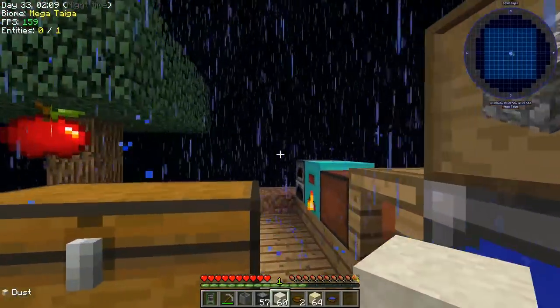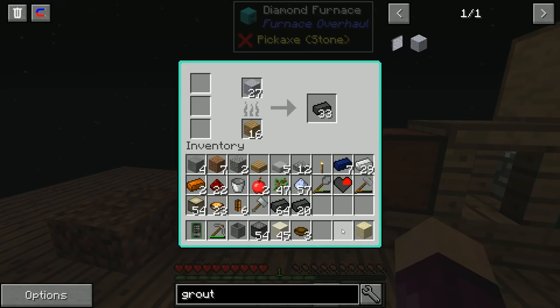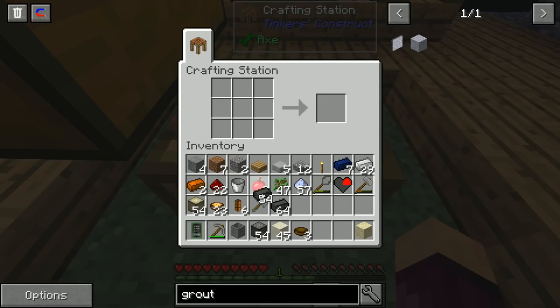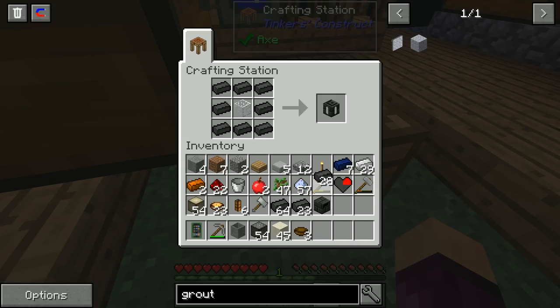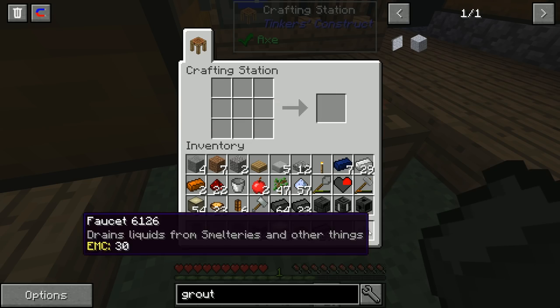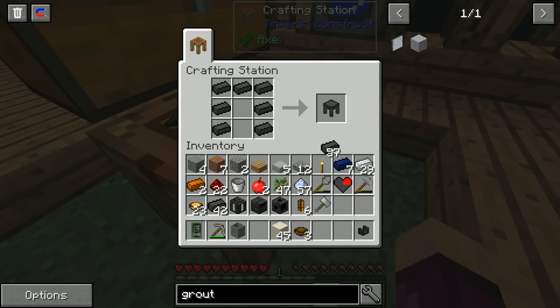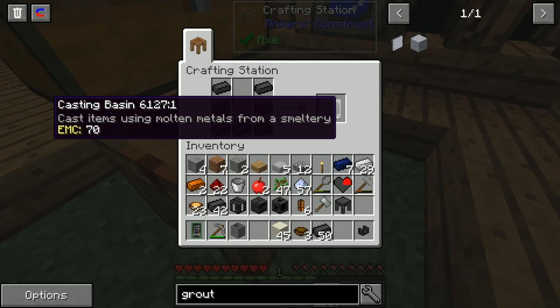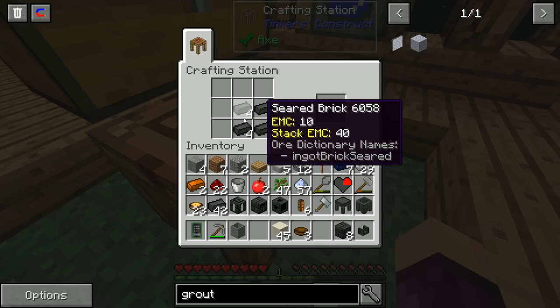After smelting we have almost two stacks of seared brick - more than enough for a basic three-by-three or five-by-five smeltery. Now we craft the required components: the smeltery controller, smeltery drain (needs some glass), the tank (same recipe as controller but with glass in the middle), the faucet, a casting table, a casting basin, and eight seared brick blocks as the quest requires.